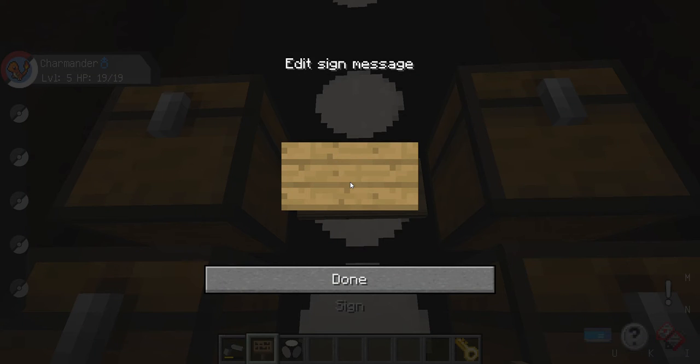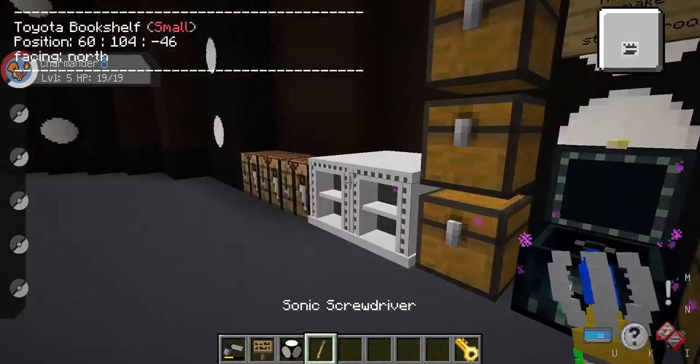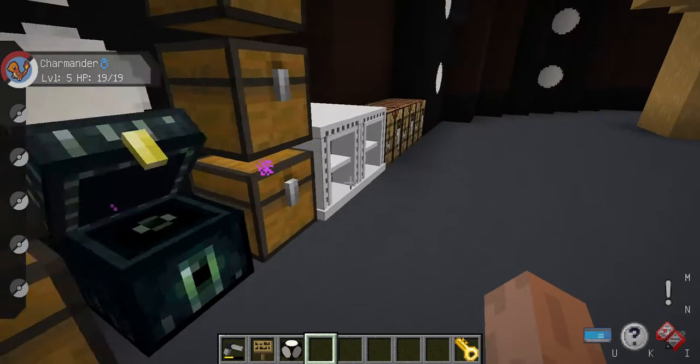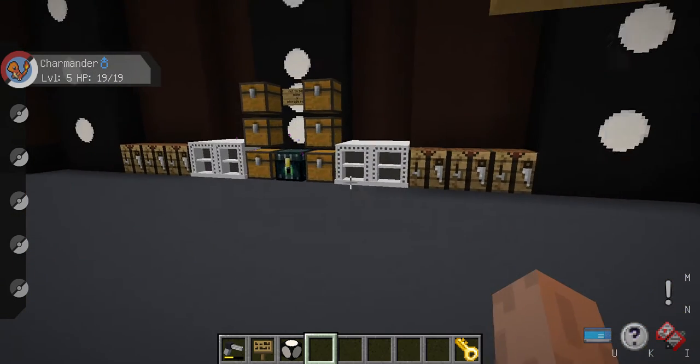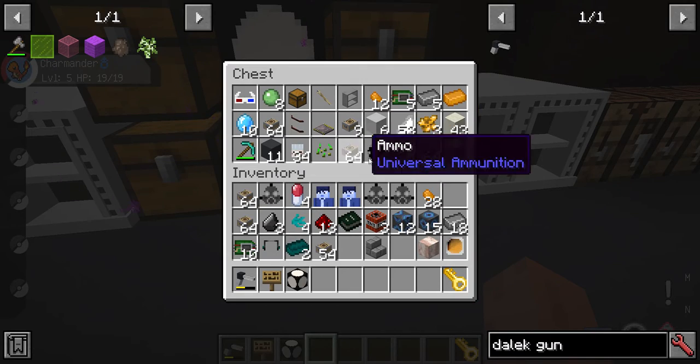In these chests I have spare keys and a spare sonic screwdriver should I ever need them. I also have an ender chest. A good idea if you're doing a survival world: once you've got the tools, make an ender chest and put two TARDIS keys in it — one for you and one for the ender chest — so you can never lose the TARDIS.